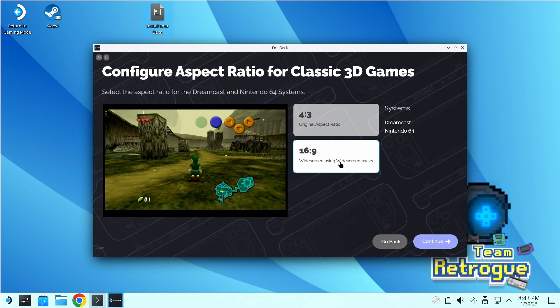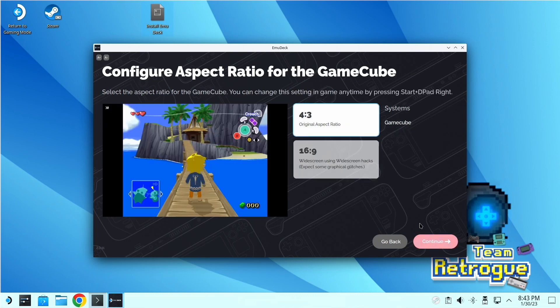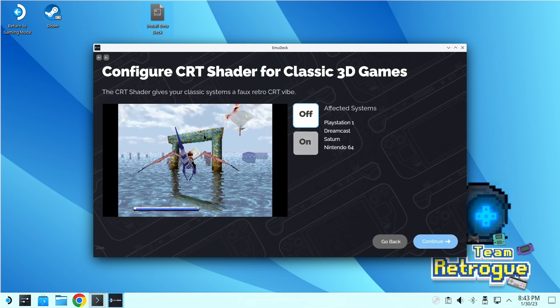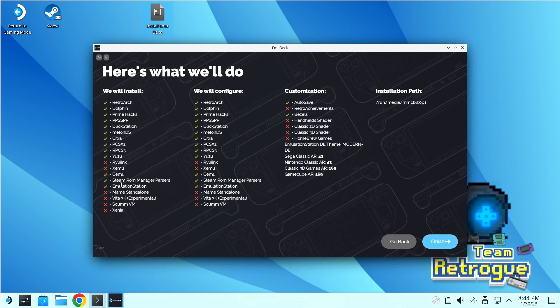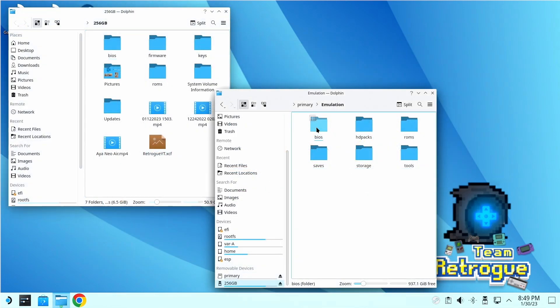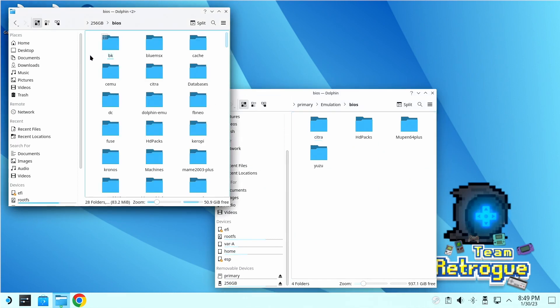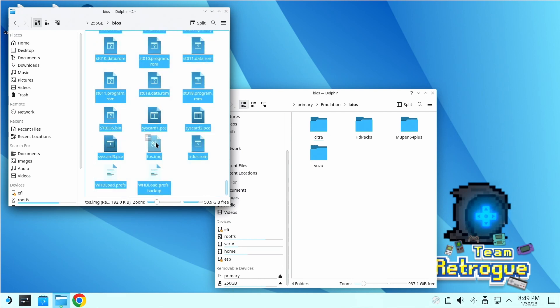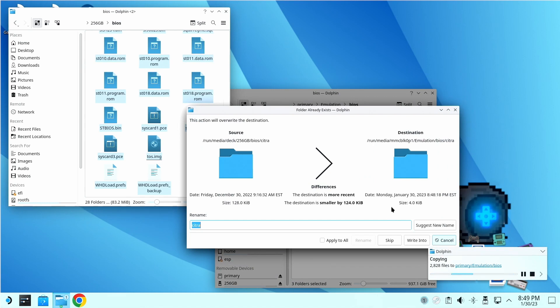Don't feel stuck with these settings — you can always go back and readjust them. I'm not going to tell you which options to pick; this is all personal preference based on how you like to play your games or how you want your front-end to look. When you're done, EmuDeck will automatically configure itself and you'll be installed and good to go. You'll then have an emulation folder with a slot for BIOS files and a folder for ROMs. Now's the time to start moving your BIOS and ROM files over — here I'm using an external hard drive connected directly to the Steam Deck.